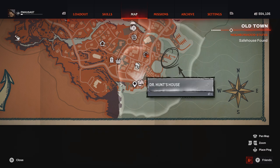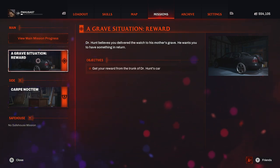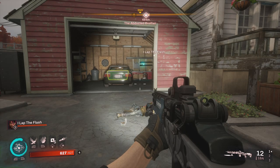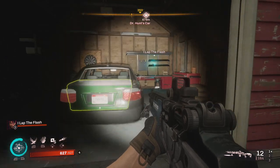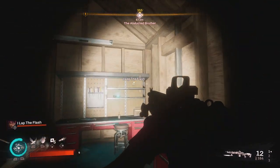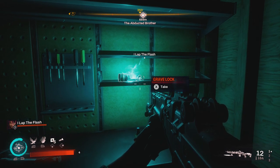We are about to pick up our grave marker here at Dr. Hunt's house. You absolutely must not complete the mission before picking up the grave lock, because once you complete the mission, if you do not pick it up, you will be permanently locked out and need to go to New Game Plus or ask a friend. When doing the main story mission A Grave Situation, make your way to Dr. Hunt's house as shown on the map. The mission objective is in the trunk, and your grave lock will be on the shelf, right here on the tool bench.